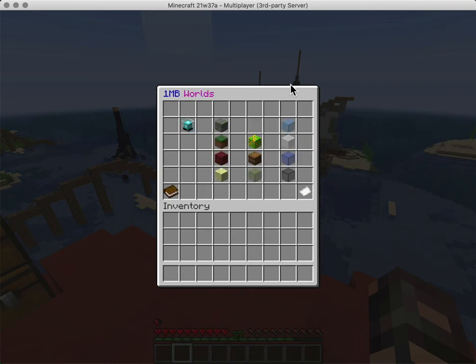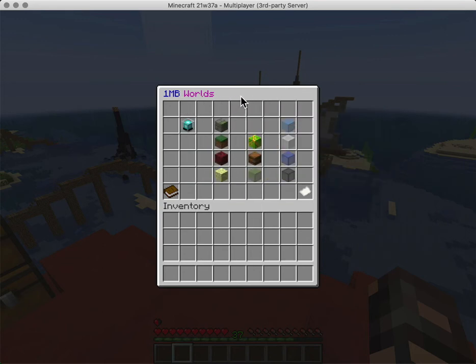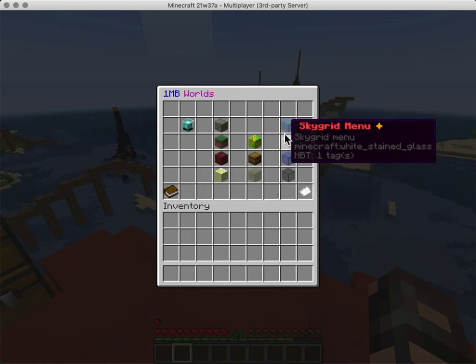Over time with this update, we have spawn and then our general worlds, then some other custom worlds including Skyblock, One Block, and everything. Because they are separate menus that we link together, we can go back, go forward, and select something, which is pretty cool. You can also type a command like /worlds to end up there.